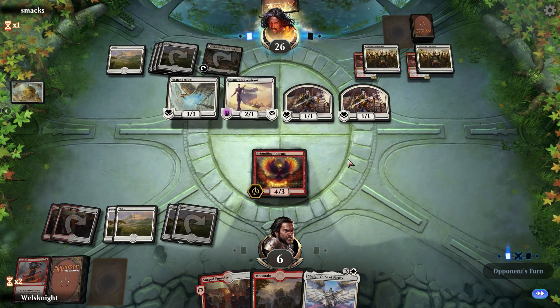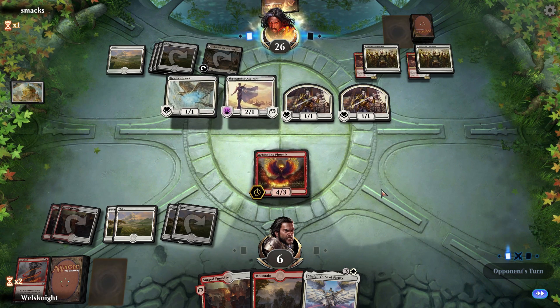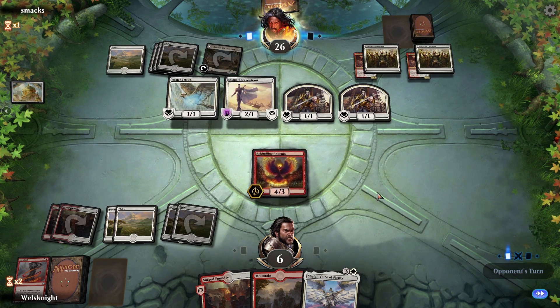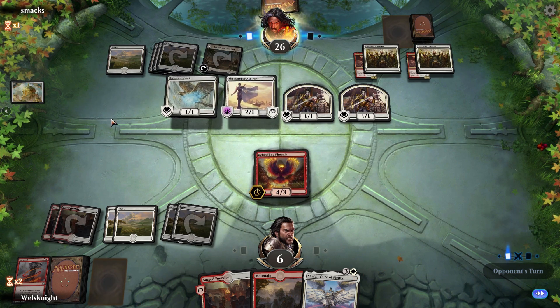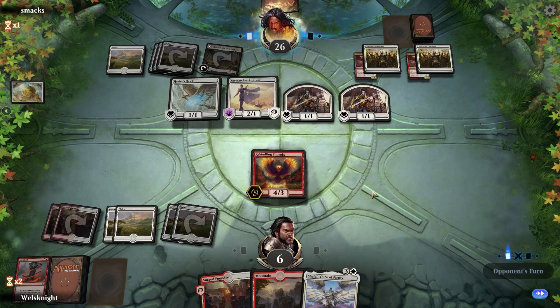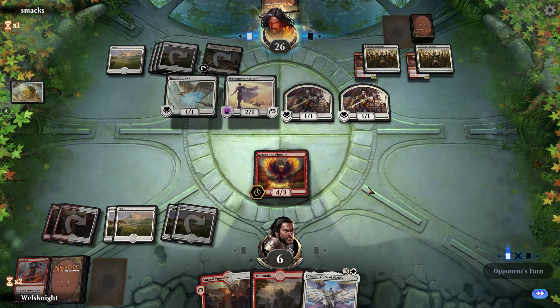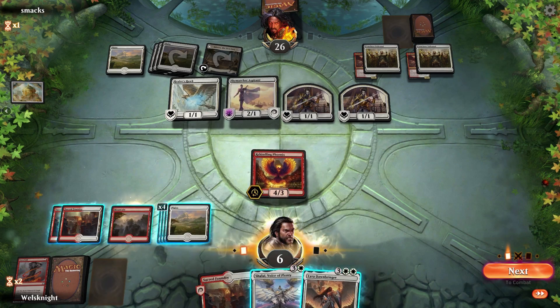I'm gonna create a token — I don't necessarily agree with them doing that on their own turn. Unless... well, they have no red so they couldn't have Heroic Reinforcements. They look like they're just mono white. Maybe they're gonna attack here — maybe not. I would say they should be attacking.